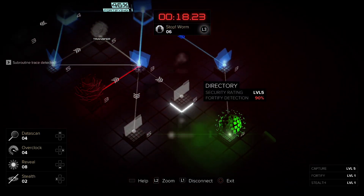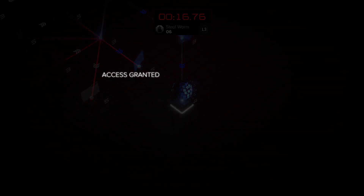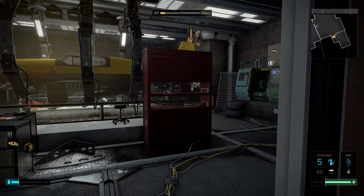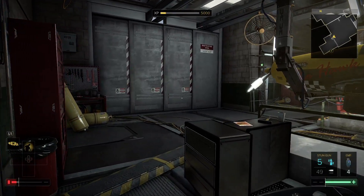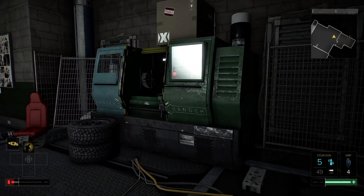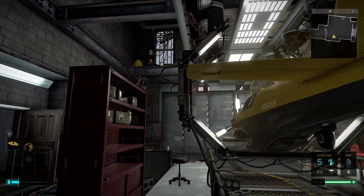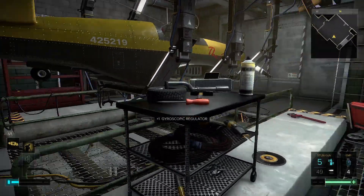Anomaly detected, trace program initiated - I got it. Access granted. Nobody in here, it's empty. What is this place? A workshop - he's building a plane. Look at this, a big-ass plane. Grab and sell all this shit.